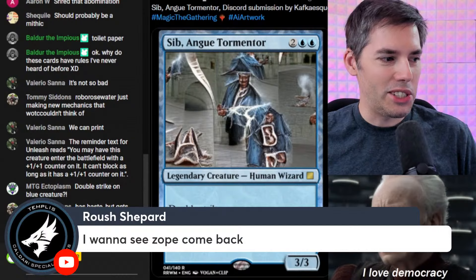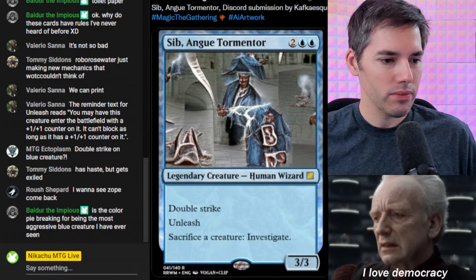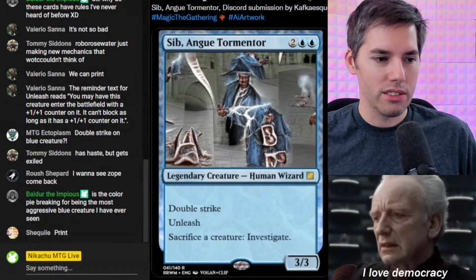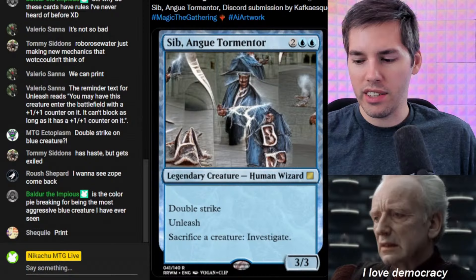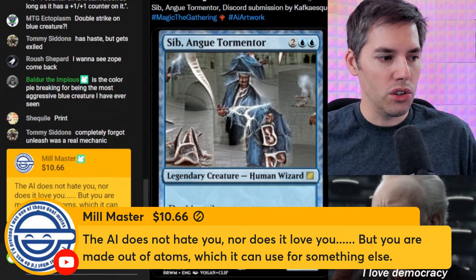Valerio says we can print. We want to see Zope come back — bring back the Zope mechanic. Is the color pie breaking for being the most aggressive blue creature I've ever seen? Absolutely. Shaquille likes this card, says print. I think I see enough support for the double striking blue creature with Unleash. The AI does not hate you, nor does it love you, but you are made out of atoms which it can use for something else. Thank you so much, Mill Master.